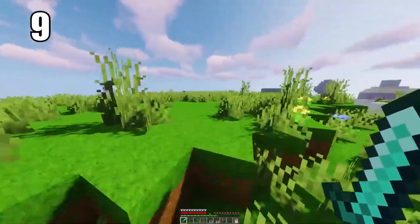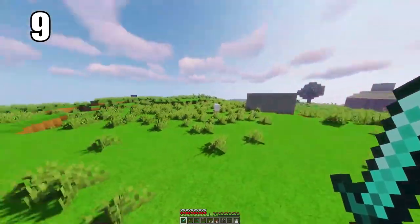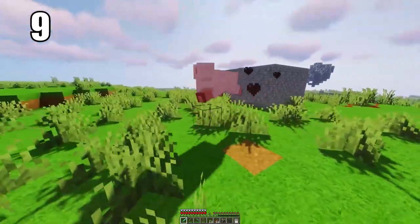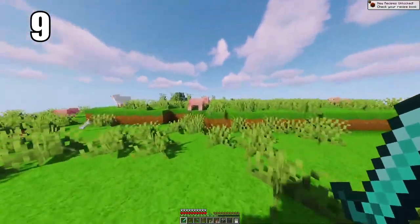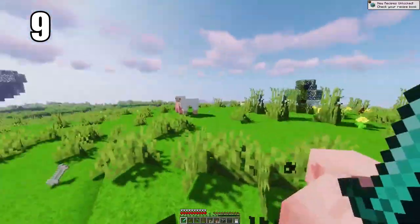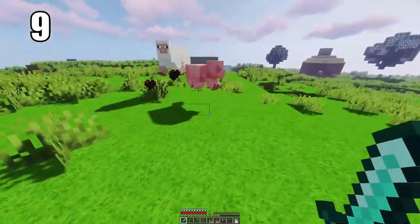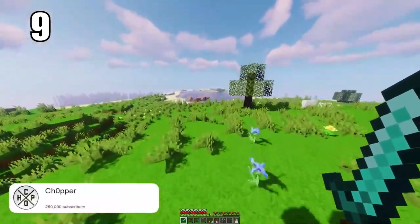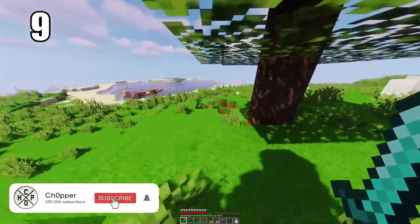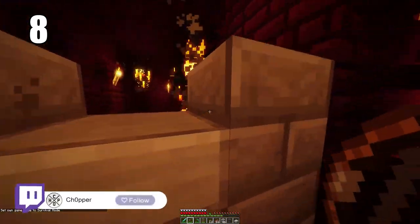Number 9 is timing your swings when sword fighting, because that is absolutely crucial for doing the most amount of damage. If you just spam your sword you can still hit enemies, but the hits are going to be a lot weaker than they otherwise would be. If you let your swipe recharge and then swing the moment it resets, you can get the most amount of hard hits in with also the least amount of time in between those hard hits.